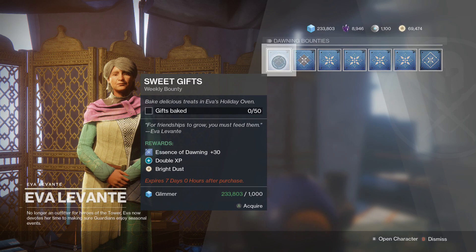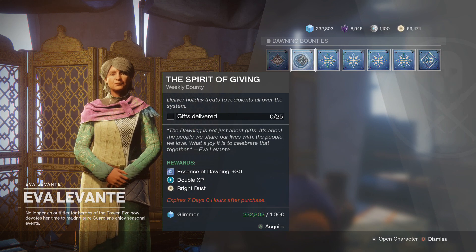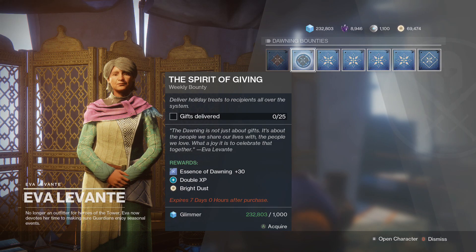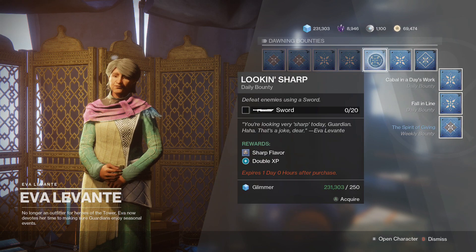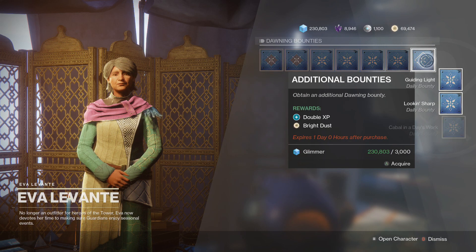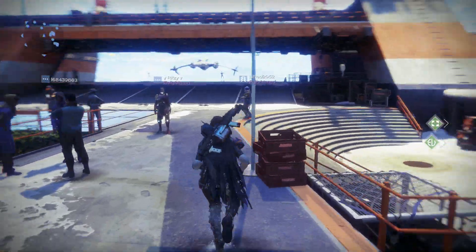Looks like this one's a weekly bounty, so let's grab that. These require double XP, so those would be very, very good for leveling. They require 30 Essence of Dawning. There are also bounties for defeating Fallen enemies — that would be easy. I think those six would be very, very good. And look at that — we have some nice snowballs over there. You could definitely have a snowball fight in the tower.